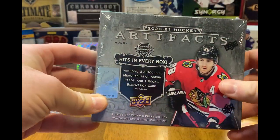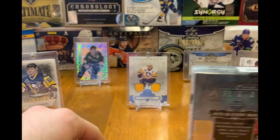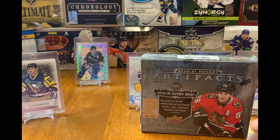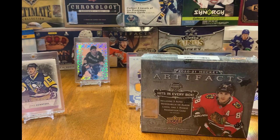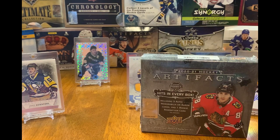Artifacts has tons of parallels. The dual jersey cards are really cool — got the Gino one right there, those are really nice. You'll see a lot of parallels, some new inserts. Treasured Swatches look awesome, Signature Apparel looks really cool, and the Aurum signatures and other Aurum cards are back.